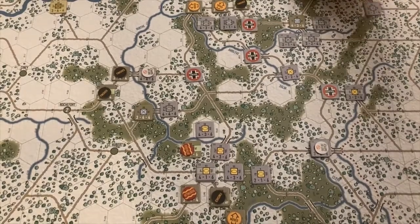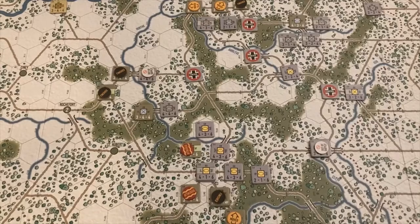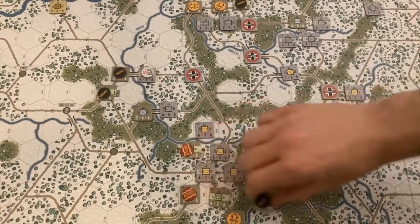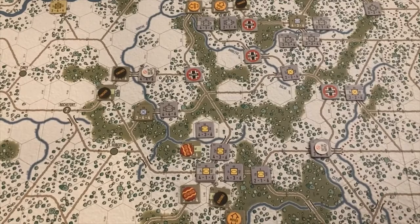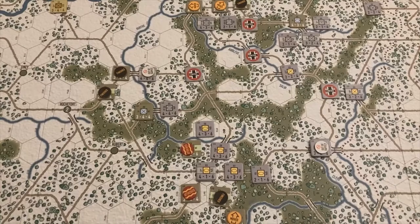The Germans are going to have 16 resource points for the rest of the game and the Americans will have 18. The Americans' artillery and leader resets, and their air power resets as well. The Germans are definitely going to be cautious in terms of attacking — I don't see where they can break out and get the points, but I'll play one more turn and then see where we stand.